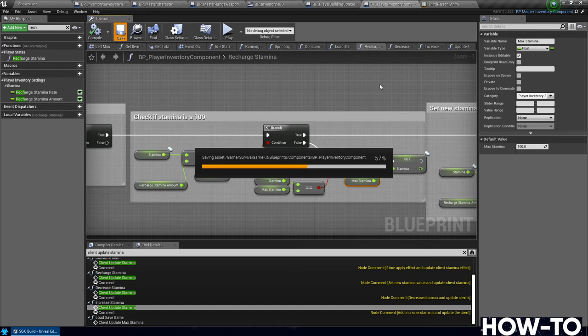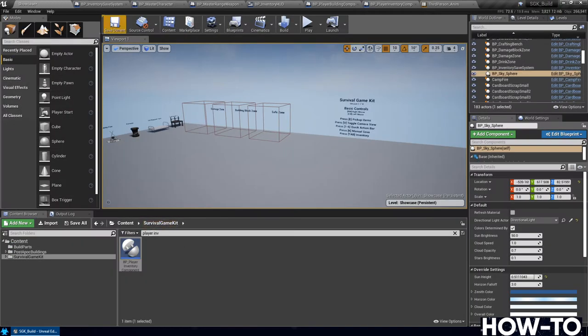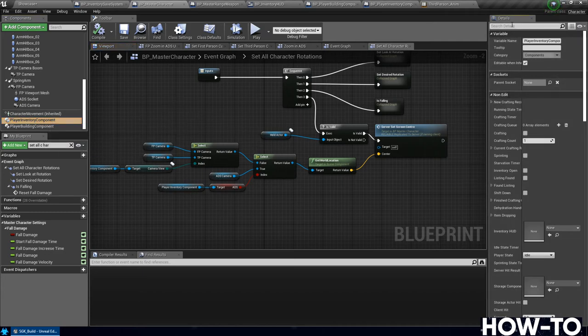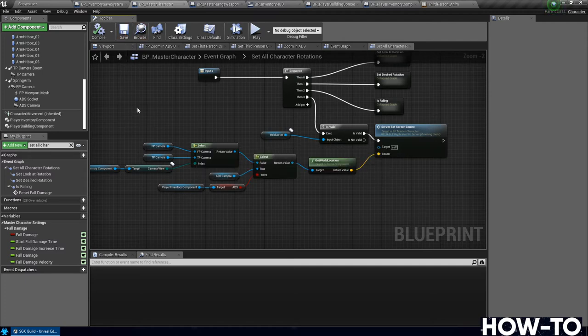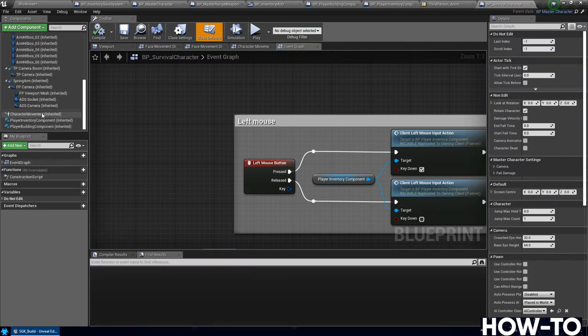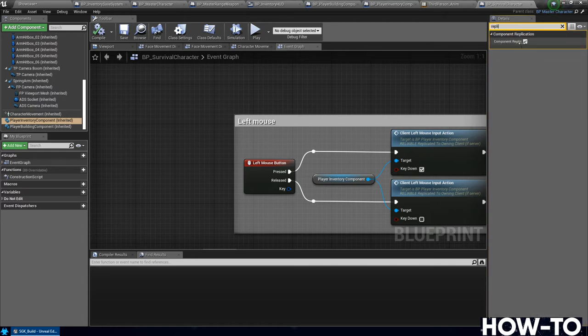We need to make a change to how the player inventory component replicates under the master character. Go to master character from showcase — on the left side find 'player inventory component', search for 'replicate', and make sure that component replicates is checked. Compile and save. Do the same for the survival character: search for it in showcase, open it, find player inventory component, search for replicate, and verify it's checked.